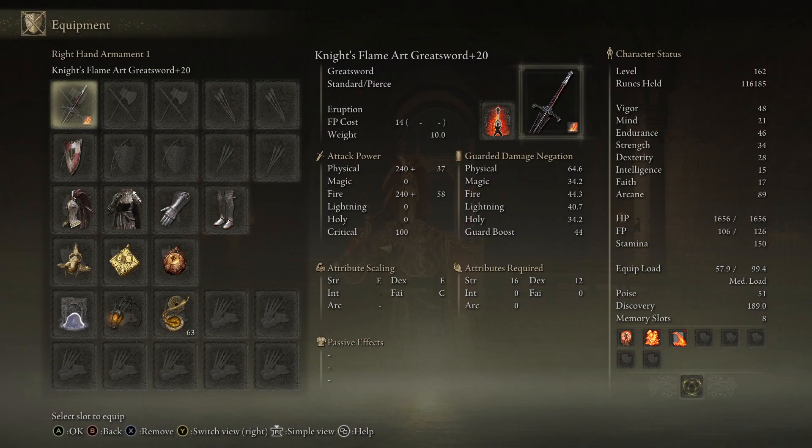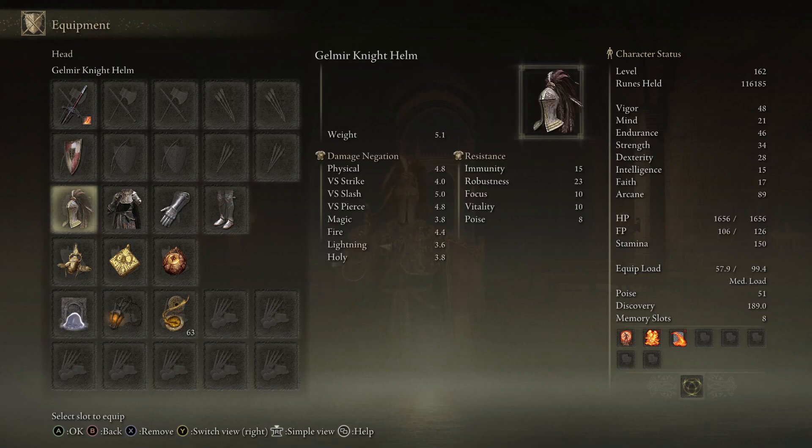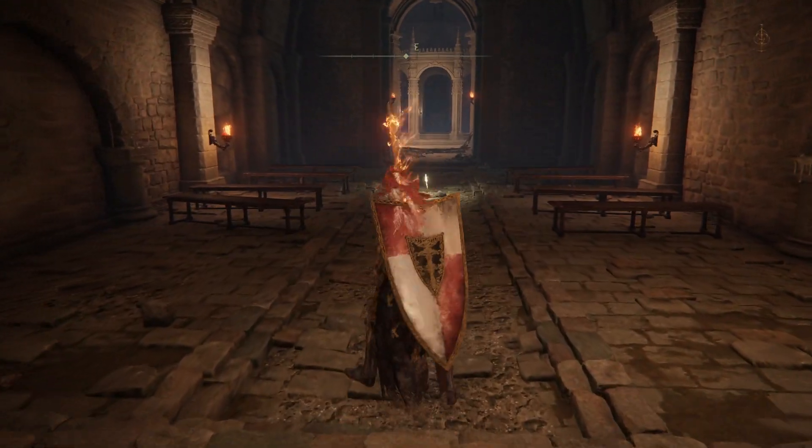What I'm using is the Knight's Flame Art Greatsword with Eruption Ash of War, and the Distinguished Greatshield, which I found most fitting to this Knight's armor. Here's the Galmar Knight Helm full armor set — have a look.